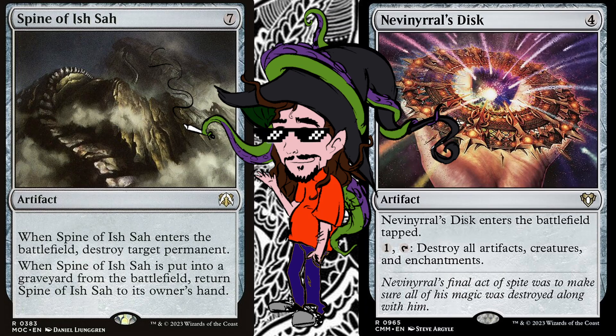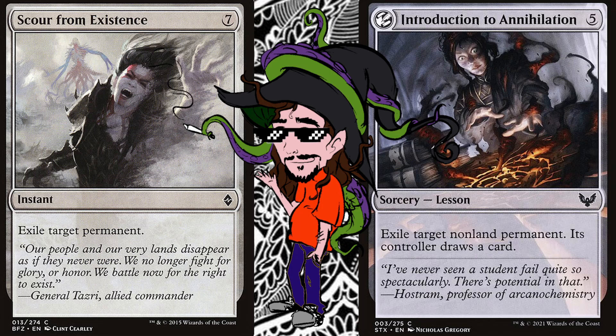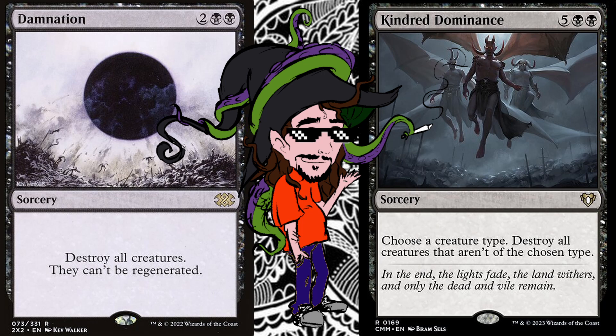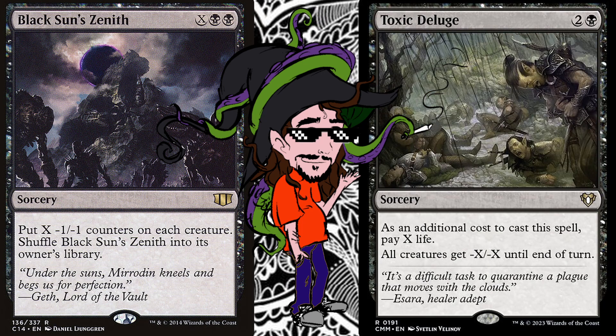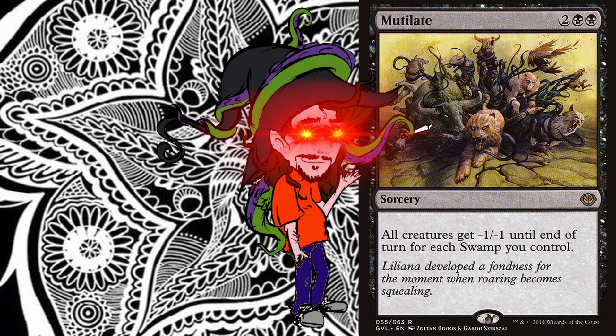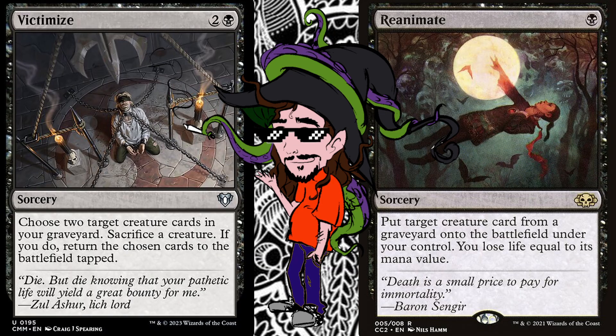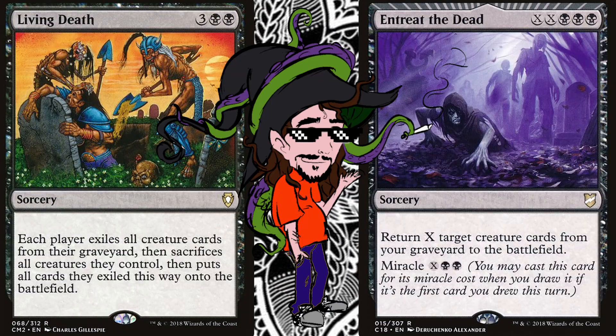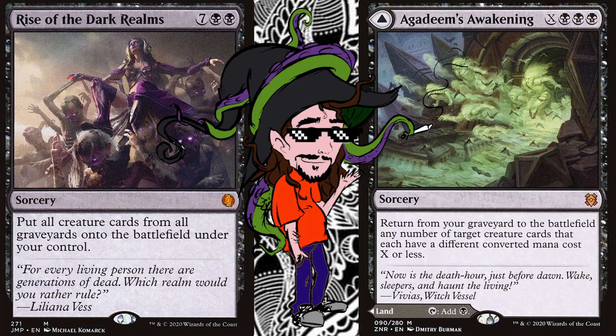There is one small problem, and that is enchantment removal, since we play mono black. But creature removal? Oh my, we have creature removal for days. Is that enough? Of course not — we need more options. So maybe a small reanimation package might be in order. Or how about a bigger one? Or how about all of them, just so we can get everyone?